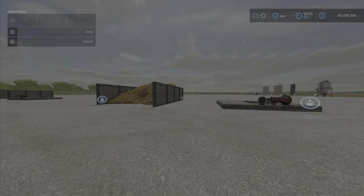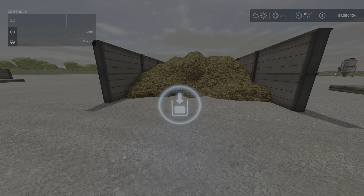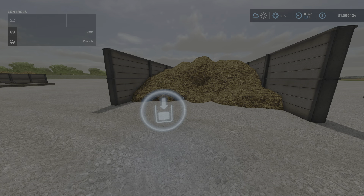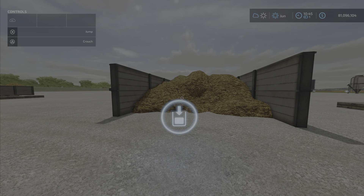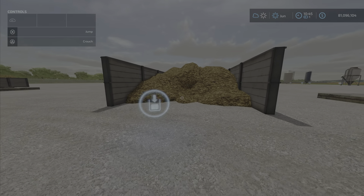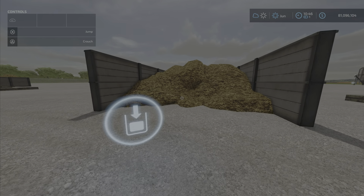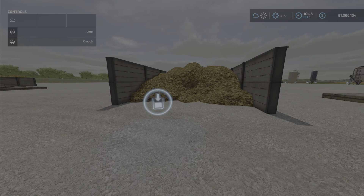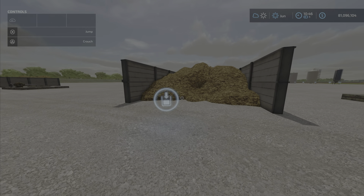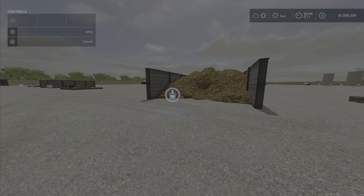First we have the Manure Purchase Point — you can buy manure here. The price of the point is twenty-five thousand dollars and twenty-five dollars per day upkeep. I bought manure here and it works out to fifty-nine dollars per thousand liters — not a great price, but that is the price.